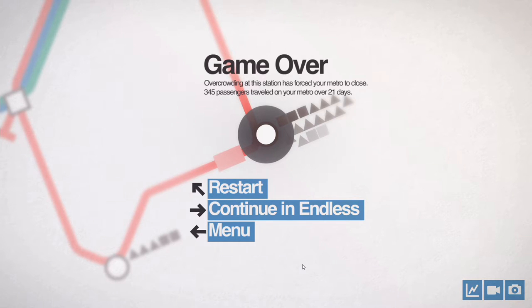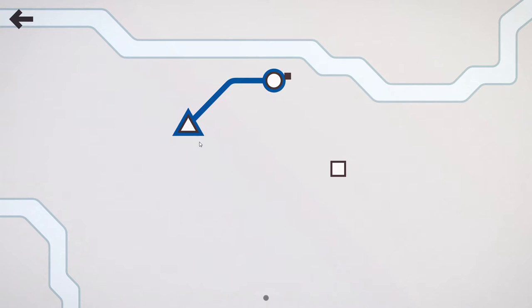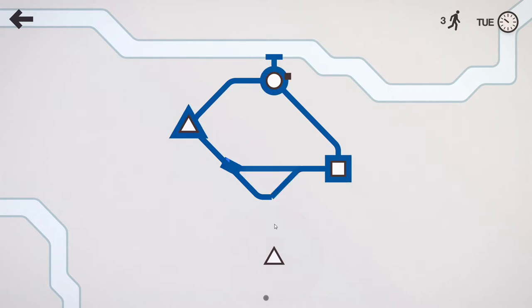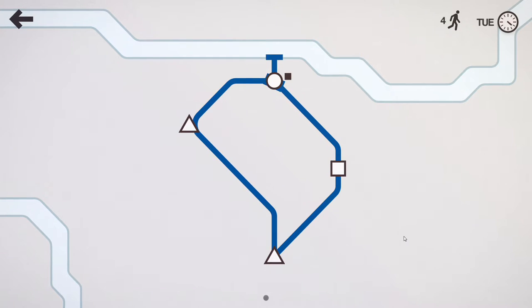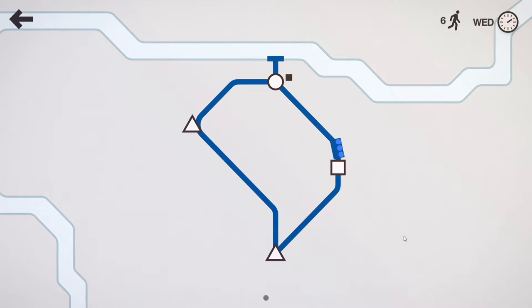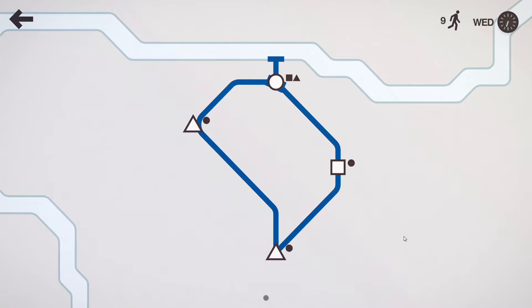Let's give this another go — I didn't even get 10 minutes into the video, so we're going to restart. Number one priority on this map: carriages. Carriages. You just get so many passengers. It starts off slow, you can handle it, and then the game just throws passenger after passenger after passenger. This is like a masochist's wet dream.